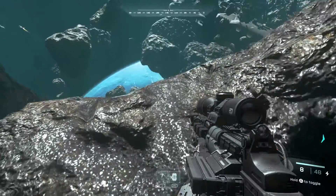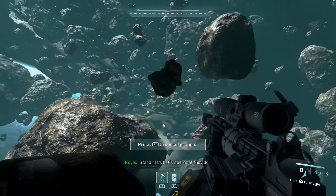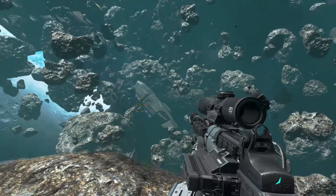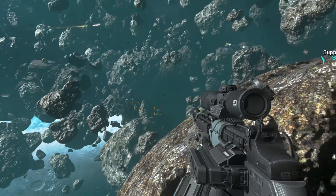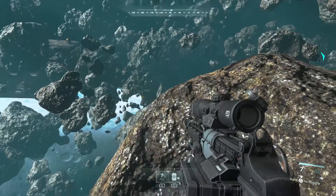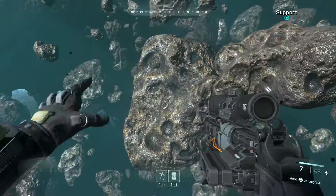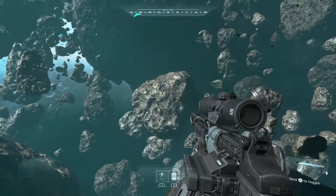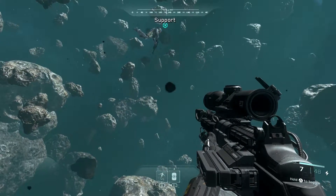Oh, there he is. Stand fast and see what they do. This isn't going to be good. Part of me kind of wants to shoot at it though. Transport clear — so we got two guys. Take your pick, I'll get the other. Boom, baby. Let's go. So this is kind of cool how we can grapple from asteroid to asteroid. I like how they try to add in a few things here and there to make these side missions somewhat interesting.